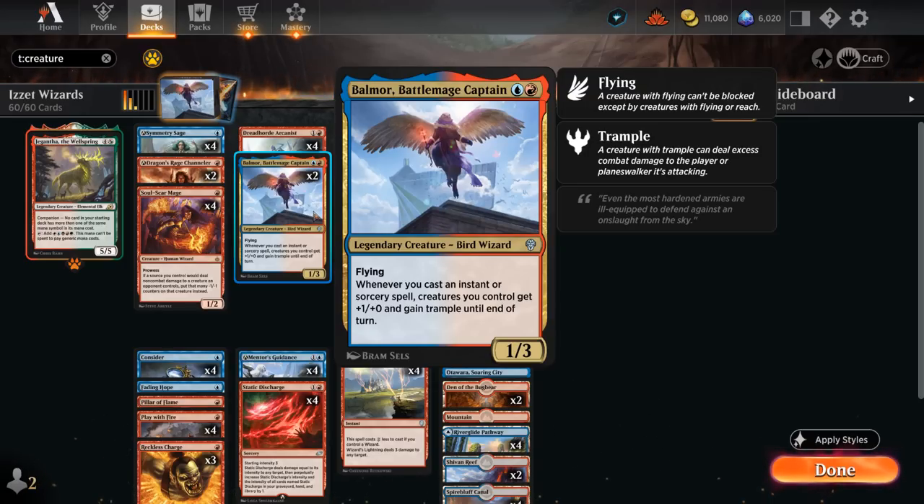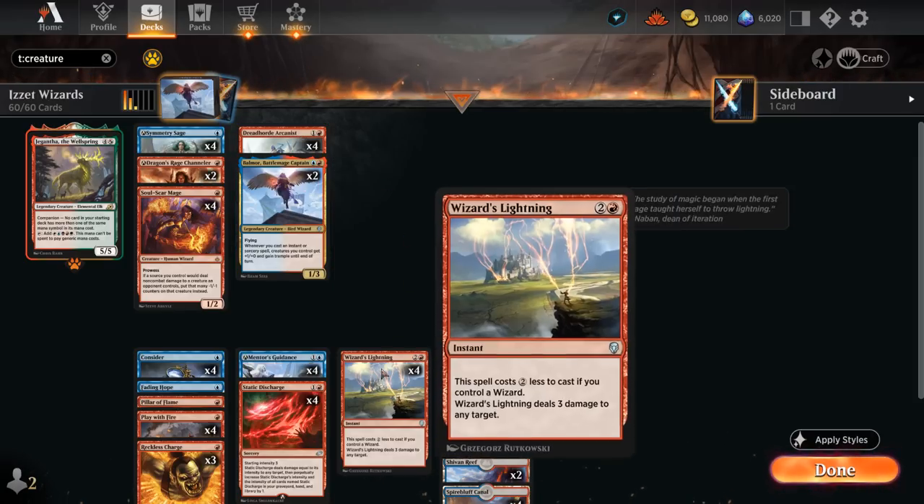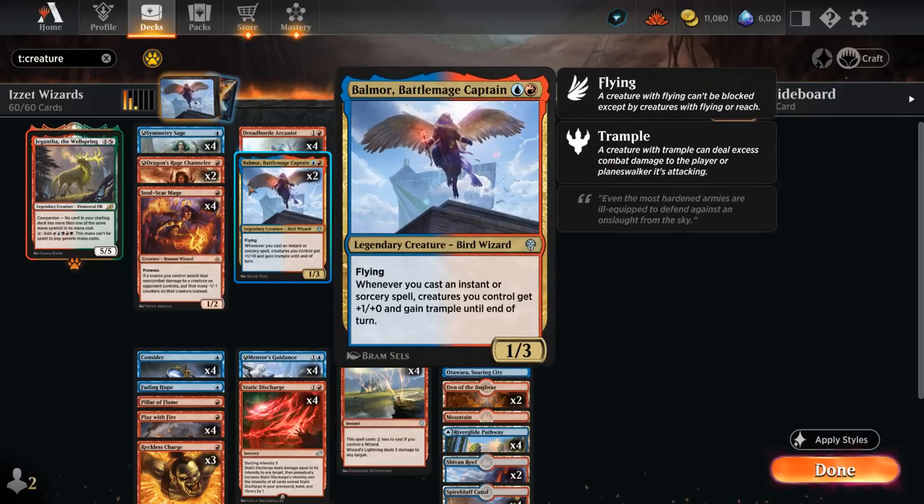Balmor also synergizes very nicely with Dreadhorde Arcanist, a two-mana 1/3 trampling wizard that whenever it attacks lets us cast an instant or sorcery card with mana value less than or equal to the Arcanist's power from our graveyard without paying its mana cost, then exile it. Normally the Arcanist can only get back one-mana spells, but if Balmor increases its power we can cast two-mana spells from the graveyard, or even three-mana if we trigger Balmor multiple times.